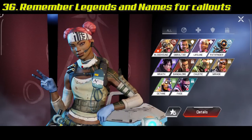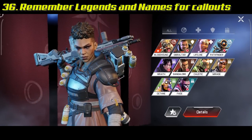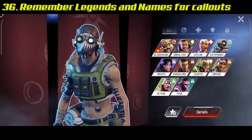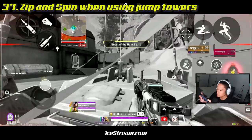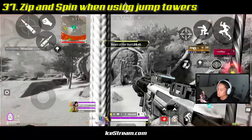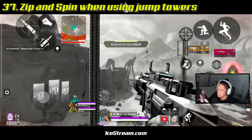Remember what each legend looks like and their names ASAP — very helpful for team callouts so you can expect the type of abilities you'll fight against. When using a jump tower, make sure you spin as you go up so you're harder to hit when someone's trying to shoot you.